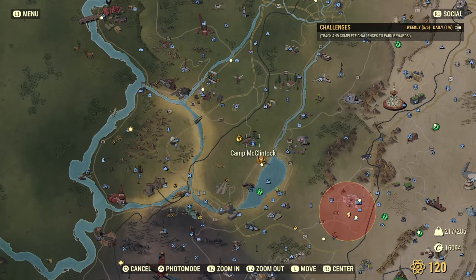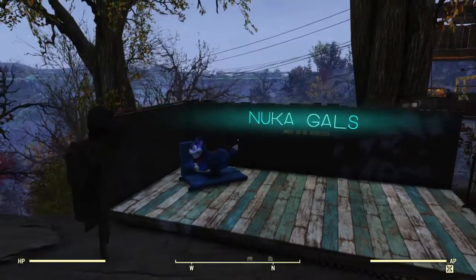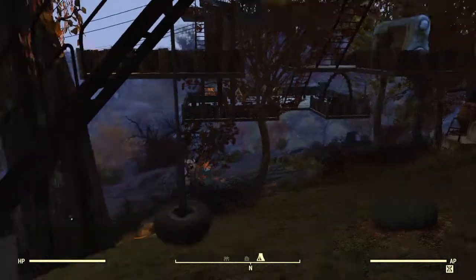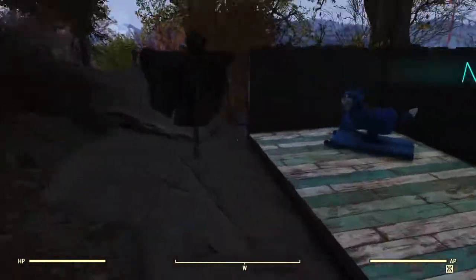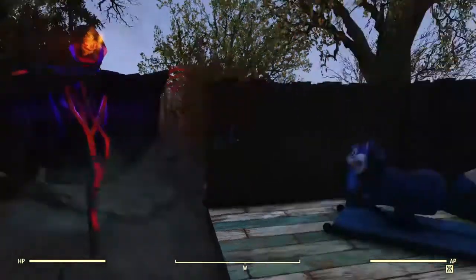I'm located right here, right to the left of Camp McClintock. And so when you first walk up and spawn in, this is what it looks like. Got my little Wrath Scarecrow because that thing's cool.